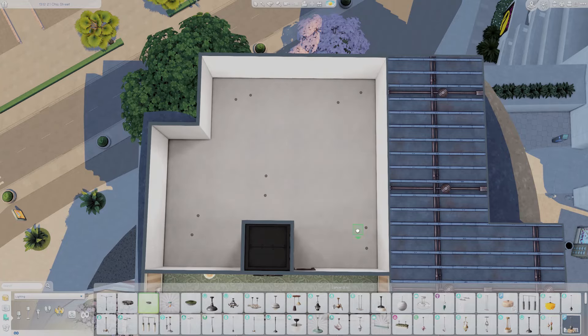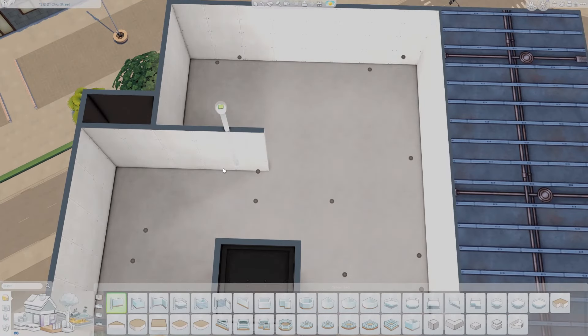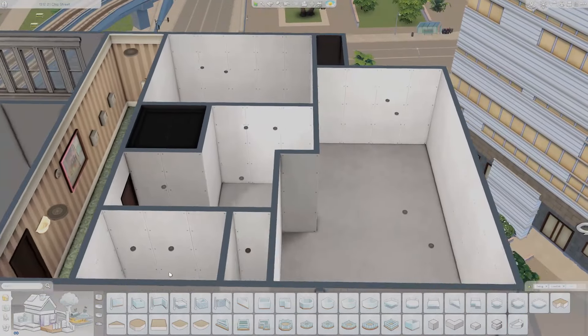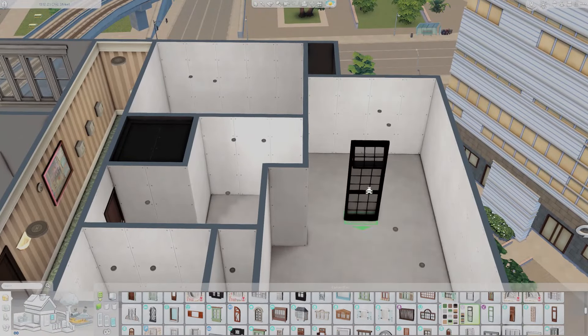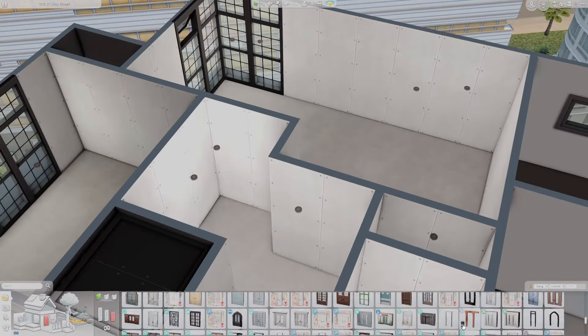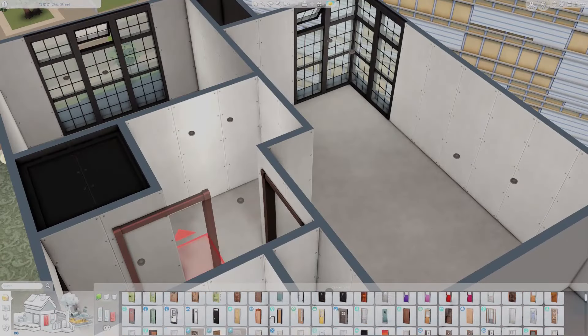Hey guys, it's Sim Reno! If you are returning to the channel, welcome back, and if you're brand new, I am very excited that you decided to join me here today for another apartment renovation. Today we are at 1312 21 Chic Street, which is Penny Pizzazz's apartment, one of my favorite units.